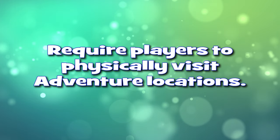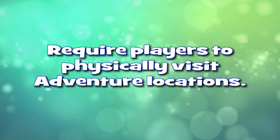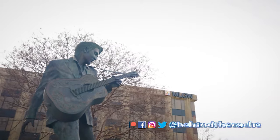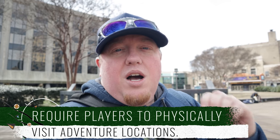So the first guideline is to physically require players to visit the locations where the adventure is. One of my locations that I'm putting together is right here behind me. Being in Memphis, you've got to do something with Memphis's most famous resident — Elvis. There wasn't one here yet and I thought it was perfect to do it. So I chose Elvis. Remember, your first guideline is the players have to come to the locations to be able to find the answers.